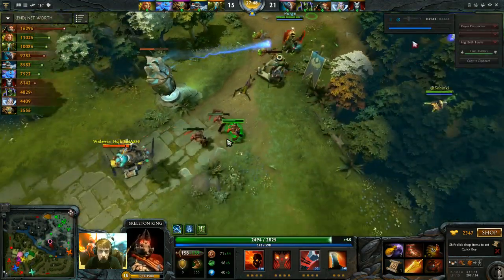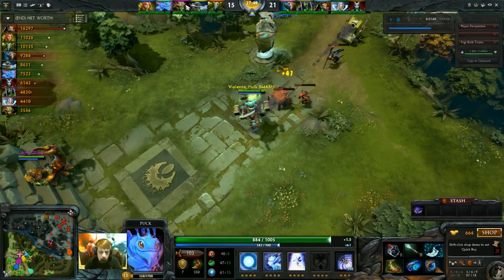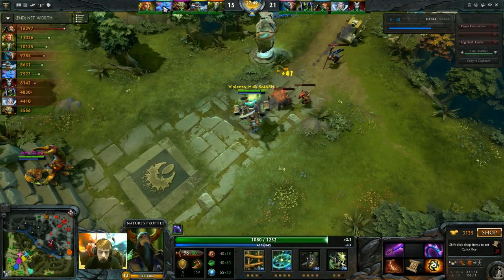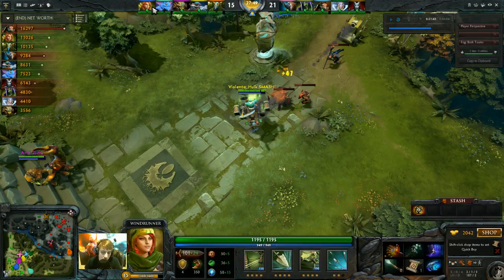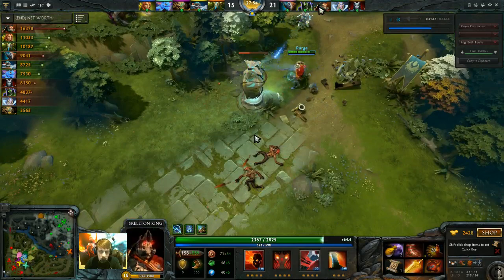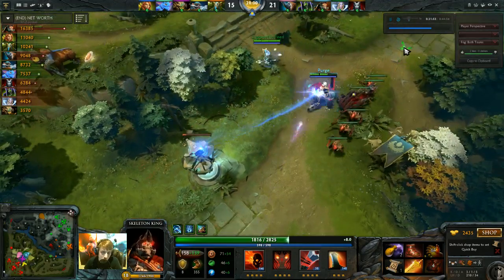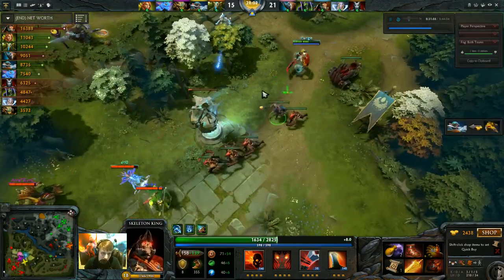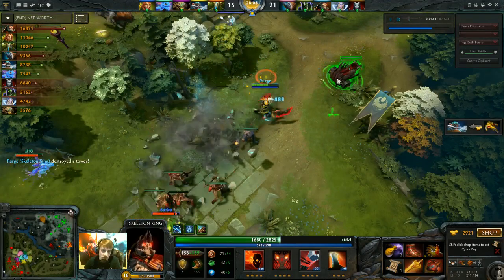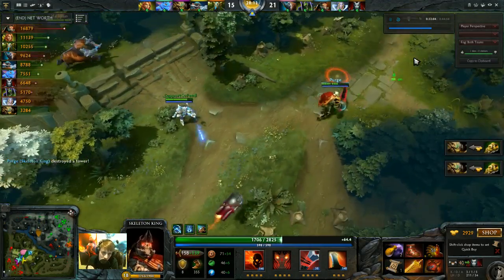At 31 minutes we're pushing mid. I have a Heart. Gyro still doesn't have BKB — actually has the money but hasn't purchased yet. Sand King has just a naked Blink. Prophet almost has a Sheep but doesn't have it yet. Puck is going to have a Yasha. Windrunner is pretty close to a Sheep as well. I'm getting 60 HP per second from the Heart regen right now. I just hit the tower and it doesn't really bother me much. We take the tower — we do not have to fight this and can just back up.